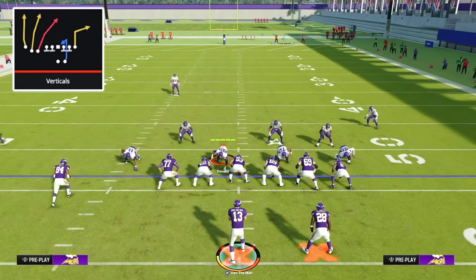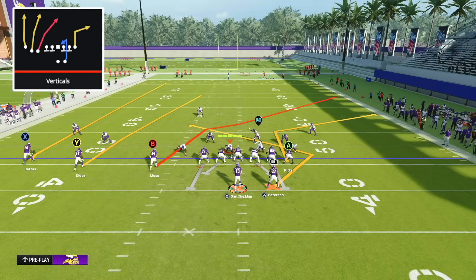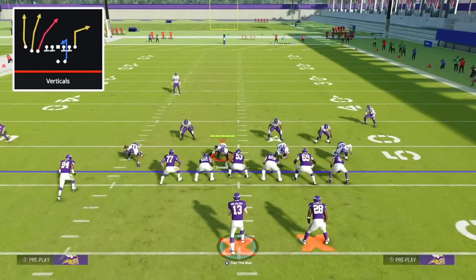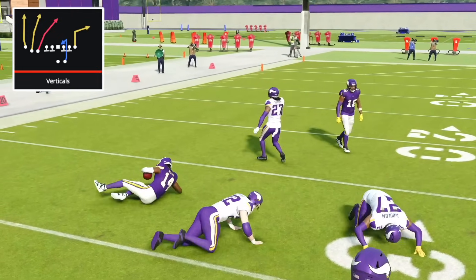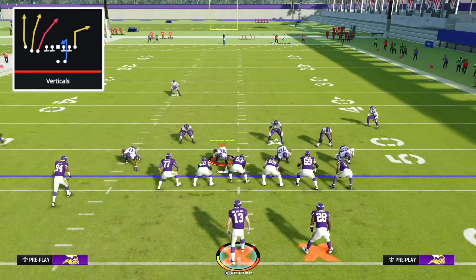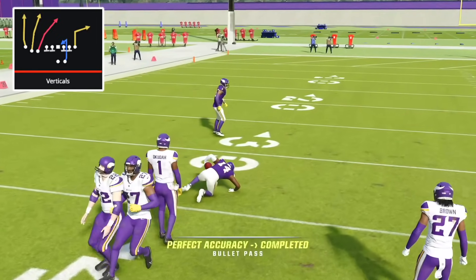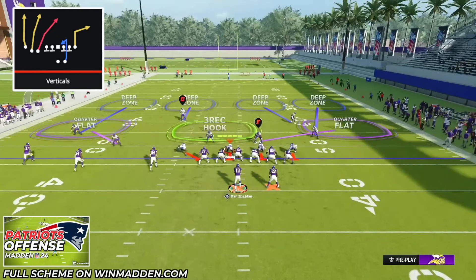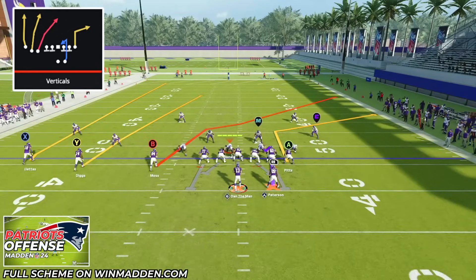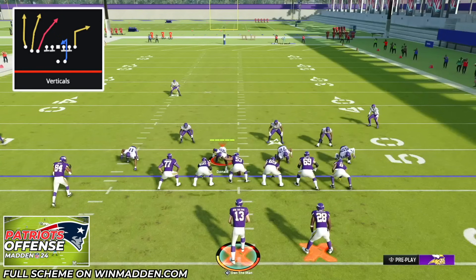Against zone, starting with a stock cover three with no zone drops, shading, or adjustments, the Y receiver is unbelievably difficult to guard out of any cover three or cover four defense. If they run it stock, he'll get bumped — just wait for that bump to get over, then fit it in the window for huge yards against cover three. If they have any zone drops on or are shading, the Y receiver won't get bumped and you get 15-20 yards on a quick throw. The same read applies against cover four — if nobody's manned up on him, it's a quick throw for 15-20 yards every single time.